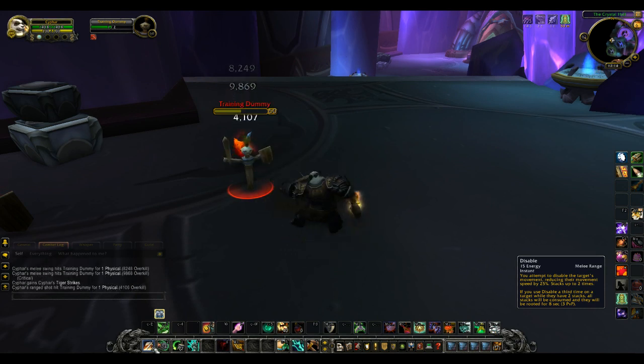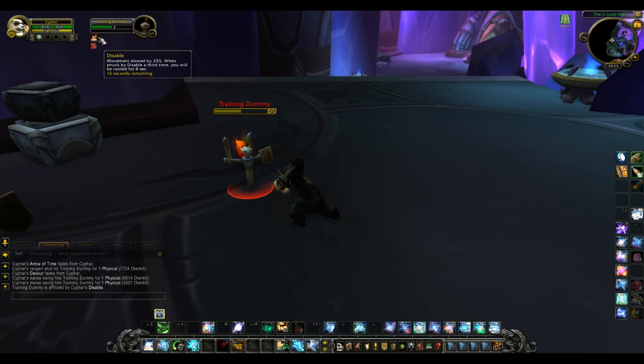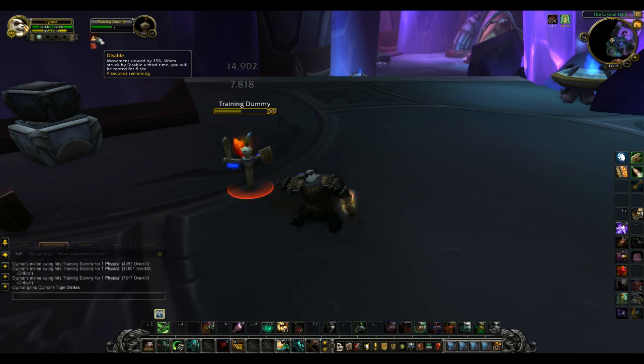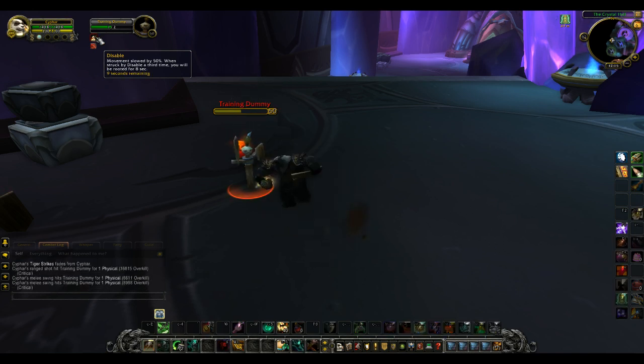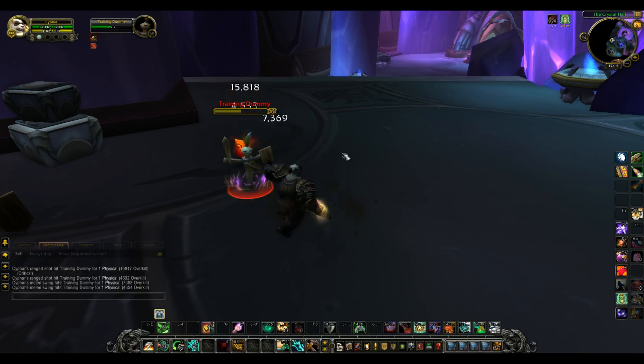For your slow, there's an ability called Disable — the icon looks like Hamstring. This is a stacking ability that costs energy. Use it once and it reduces their speed by 25%; use it again and it reduces speed by 50%; then a third time will snare the target for eight seconds, though I believe it's only three seconds against players.